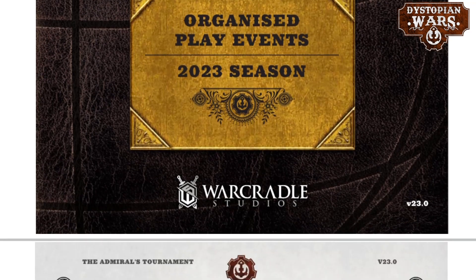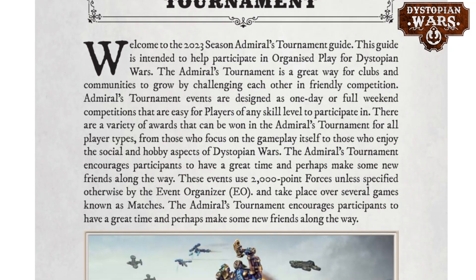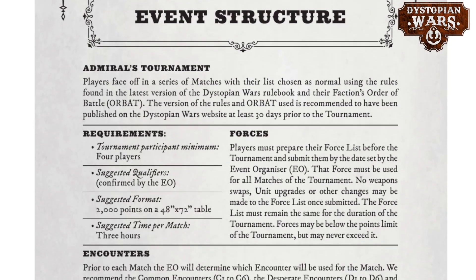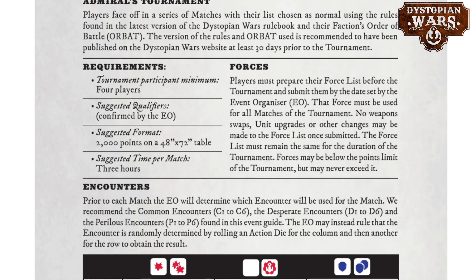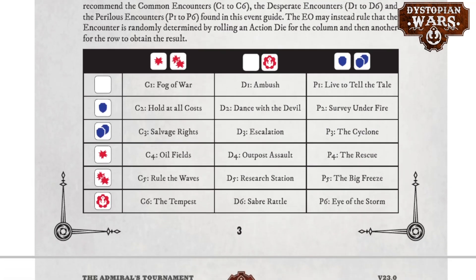This document can be found online on their website and it contains quite a few things. The first being a bunch of different rules about how to organize events, what you can do to set up an event structure, what type of forces are to be used, etc. That's a lot of information I won't be doing a deep dive on because I believe that's very much still up to the event organizer. However the more interesting table here, that's for everyone really, is how you can select your missions.